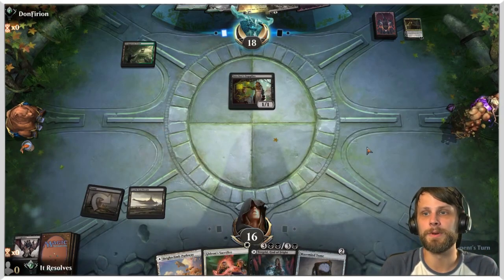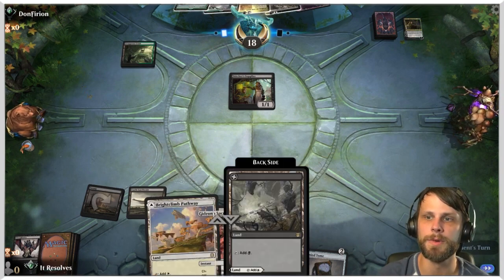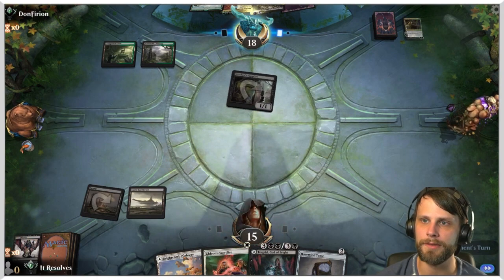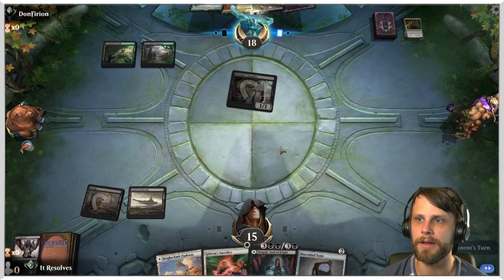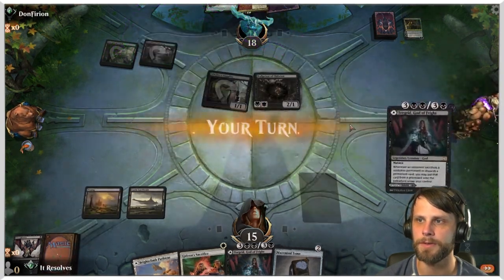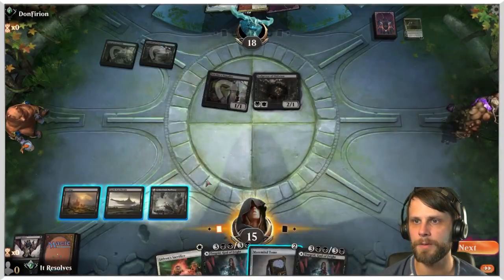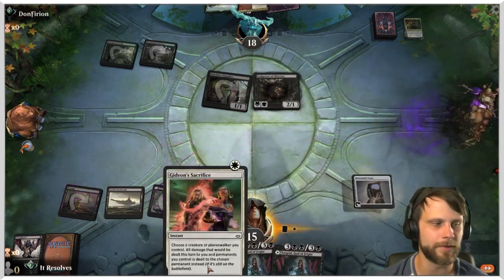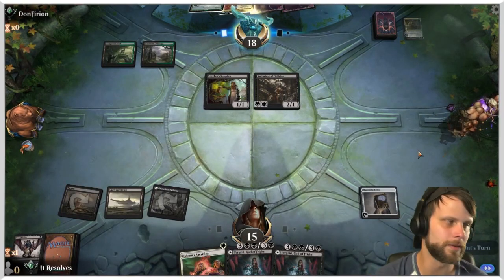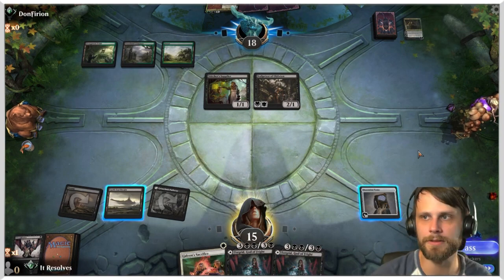Next turn we really just have Mazemind Tome. It'd be great to draw a Fatal Push to double up. Crucially we're going to need some white mana — we have the Pathway but we want a land for Obliterator too. I'm going to go for the black source here — Gideon's Sacrifice does absolutely nothing unless we have the Obliterator out, so I'd rather make the Obliterator playable.